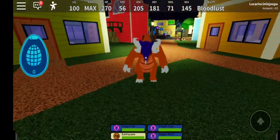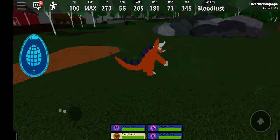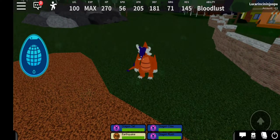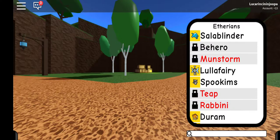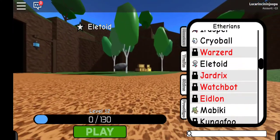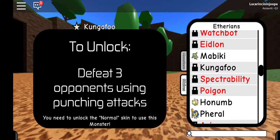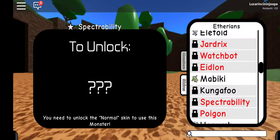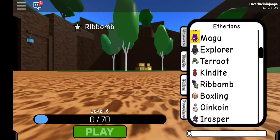Without further ado, let's get into the video. I have this paper right here that has all the little things on how to get the Ethereans, because I already have most of them unlocked. Some of them I don't, because it's just not compatible with mobile yet — like, some you need to harvest things. So I put them all down on this piece of paper and let's hop right into it.